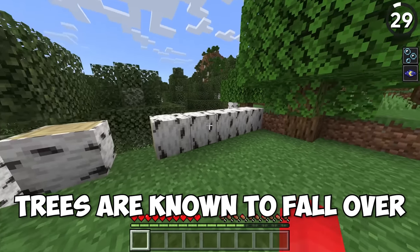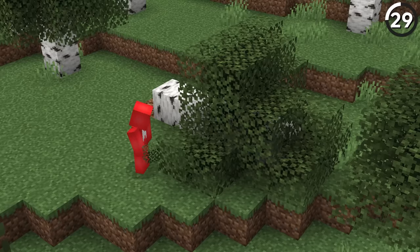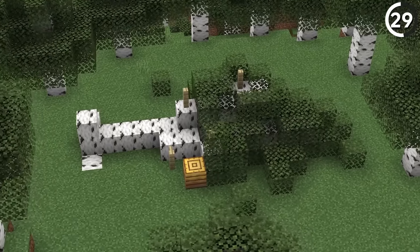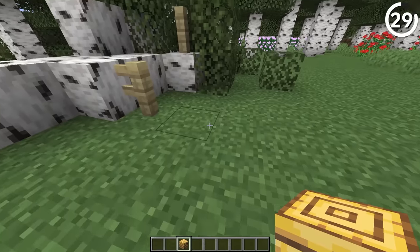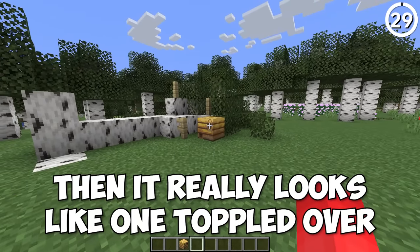In Bedrock Edition, trees are known to fall over, but in Java not so much — so I guess that's our job. By using wood blocks instead of logs, we can build ourselves a custom tree that seems to have toppled over in the forest, which is a great detail to have especially if you have some kind of lumberjack shack nearby. And for the cherry on top, place a bee nest off to the side — then it really looks like one toppled over.